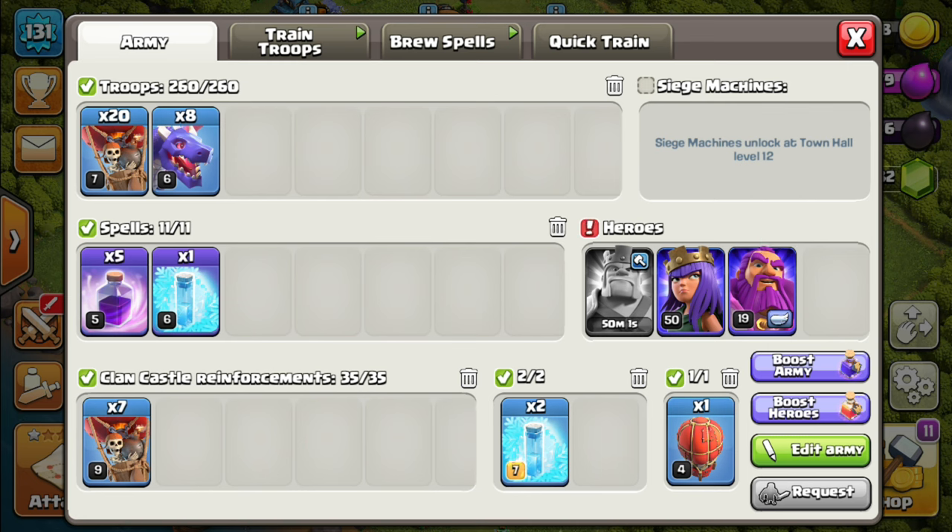For reinforcement from the Clan Castle, we have 7 Loons, 2 Freeze Spells, a Lightning Spell, and a Wall Slammer. I think we don't need all of these troops, but I carry all of them for safety.